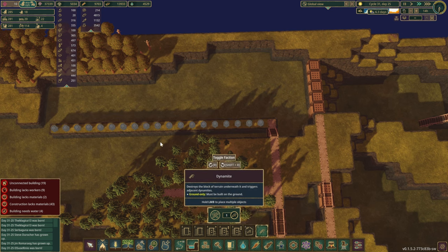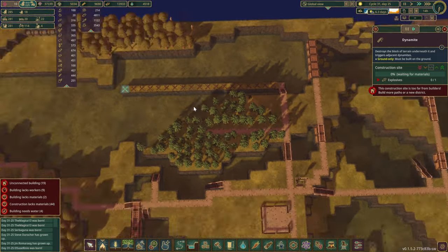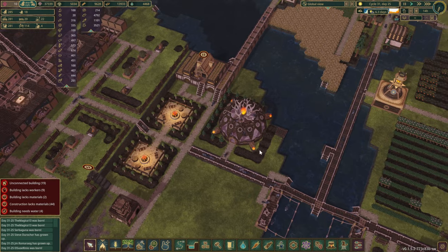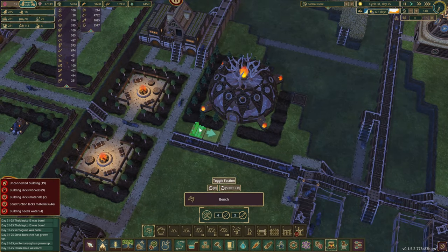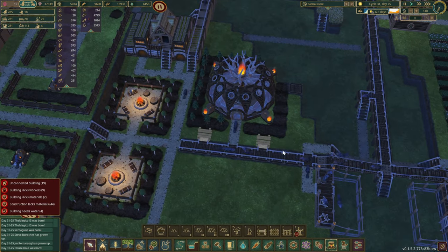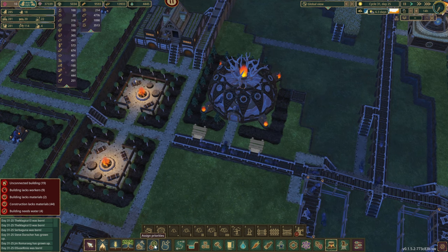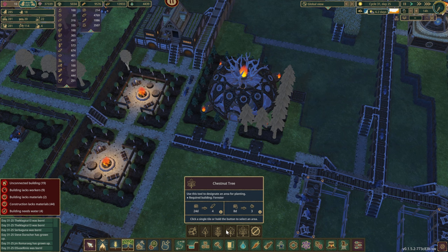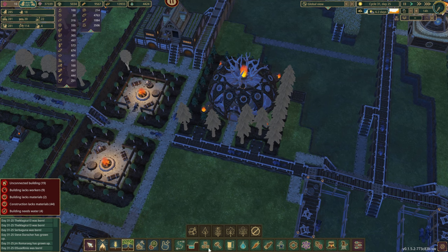Another thing we shall do in here is take out this road and let's just fill as many dynamites as we can. If we can't do all of them, that's okay. Bring up the water again and take a look at all this. If we go back to decorations — a couple of benches here so that our beavers that are either lazy or very tired can have a quick rest. Then what we shall also do — let's put these trees.